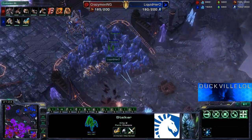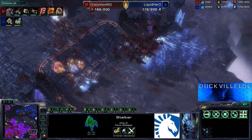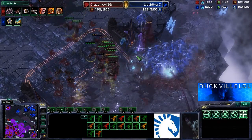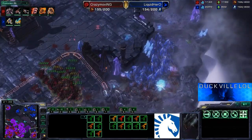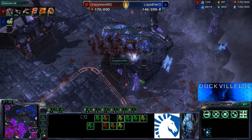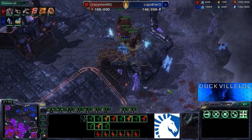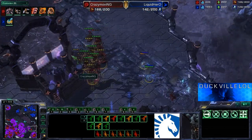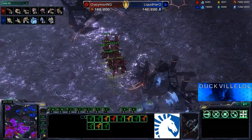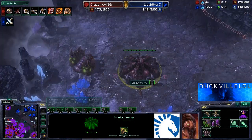Both players are really getting their upgrades on. Some of the Templar are caught out, storming themselves — not happy about that. Blink Stalkers are trying to get through and take down as many mutas as possible before having to retreat from all these lings. Hero is doing a brilliant job utilizing the terrain to his advantage. He did take out quite a lot of those mutas — we're down to 16, with 12 building at the moment for Crazy Moving, so he's going to be able to resupply on those mutalisks.